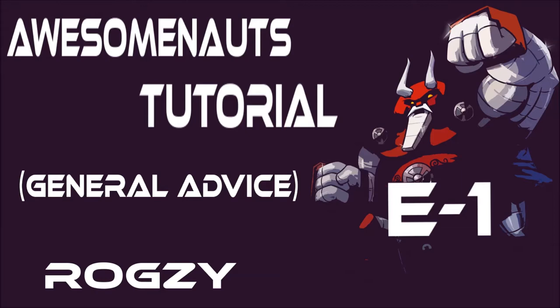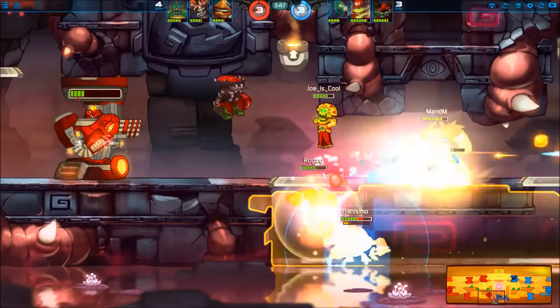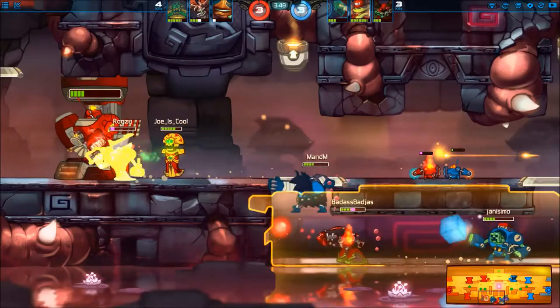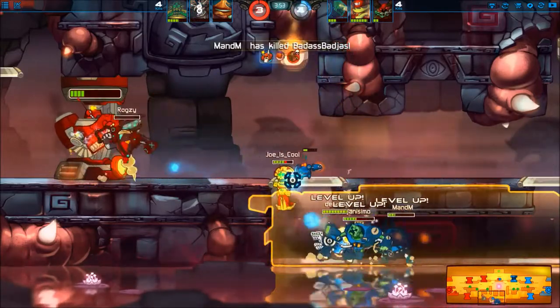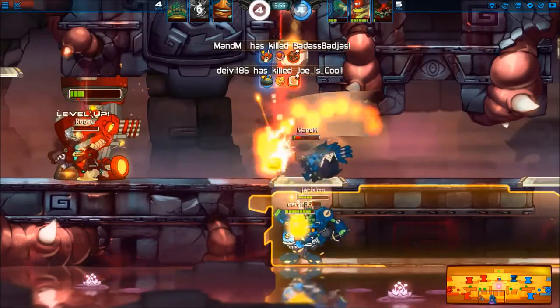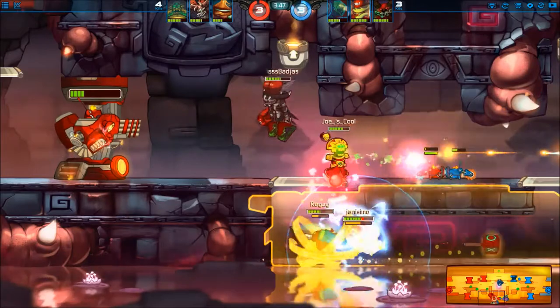So like always, it's gonna be general advice on game things that I see. First up, we have a Volta, they have some DOT, and like you can see, he just doesn't heal me. I don't know why he did that, but he didn't use his basic AA just to heal his teammates – so watch for them and heal them.